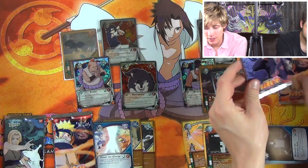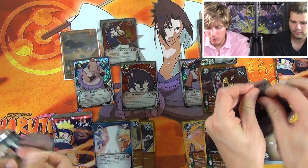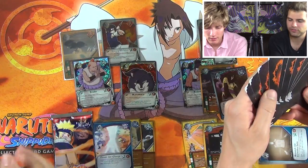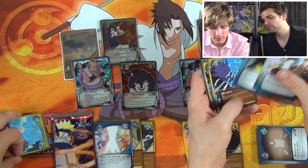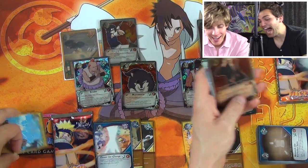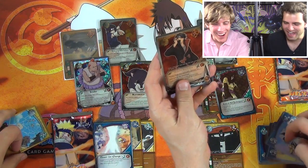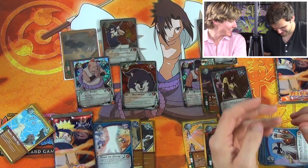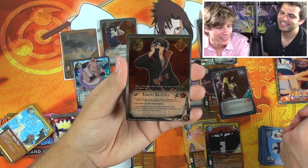It's Hashi! Super Itachi! Oh! Are you serious? That was the Itachi pack — that is epic! Is this guy good? Yeah, he was the epic one. True Heir to the Sharingan. Wow, that is incredible. What's his flavor text? Only a Sharingan user who has the same blood as mine can defeat me.